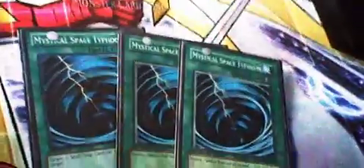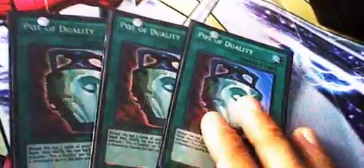For spells: 1 Book of Moon, 1 Dark Hole, and 1 One Day of Peace. One Day of Peace helps you with those hands that are a bit weird — like you could dead draw — so it saves you a turn from damage, so you could go for your OTKs rather than your opponent. 3 MSTs, still good. The searchers: 3 Seal of the Ancients, pretty cool card, good to search for Hieratic. 2 Hieratic Seal of Convocation, it's good, beats over opponents. And lastly, 3 Pot of Duality, because Pot of Duality gives you consistency.